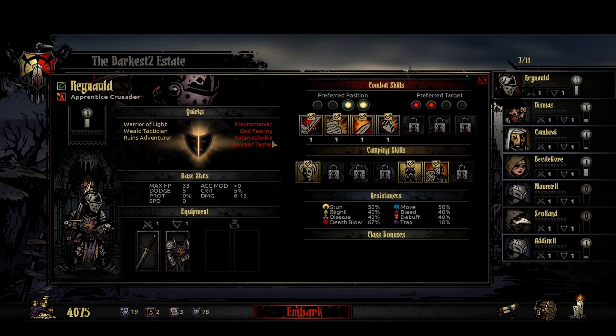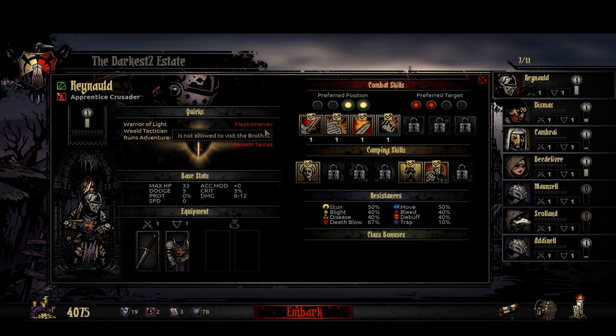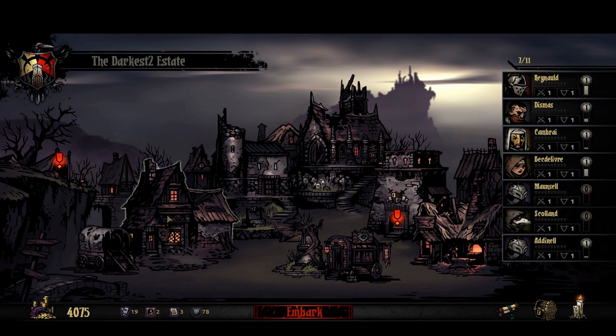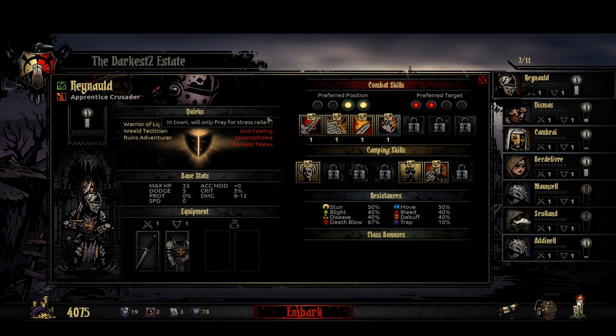He's got good stats otherwise and some of the other bonuses are good, and I had played him a bit so he's almost level two — I really don't want to get rid of him. He also has Satanophobia, so he takes additional stress against unholy type monsters. That's problematic, but I don't know that it's a deal killer. And then Deviant Taste — he's not allowed to visit the brothel. Well, I don't know that really matters, because he can't do those other things anyway since he's locked into praying. So it's sort of like, who cares? I don't really care about Deviant Taste that much — it's not a big deal.